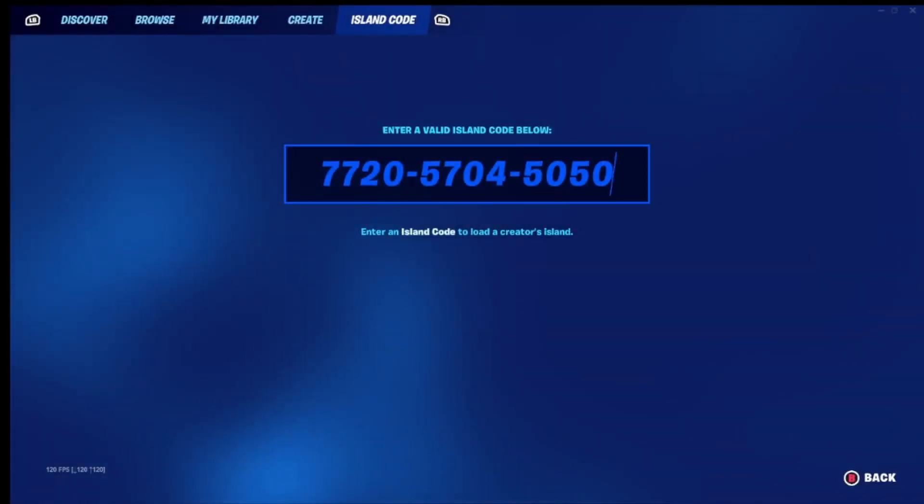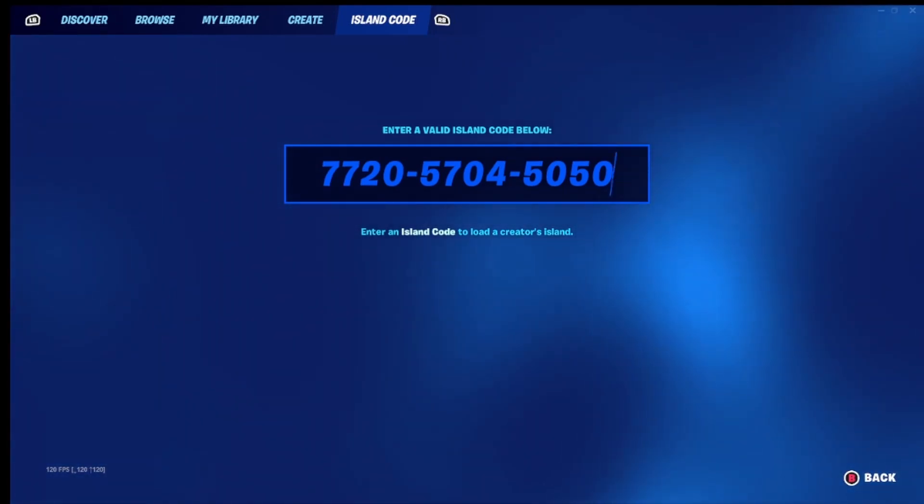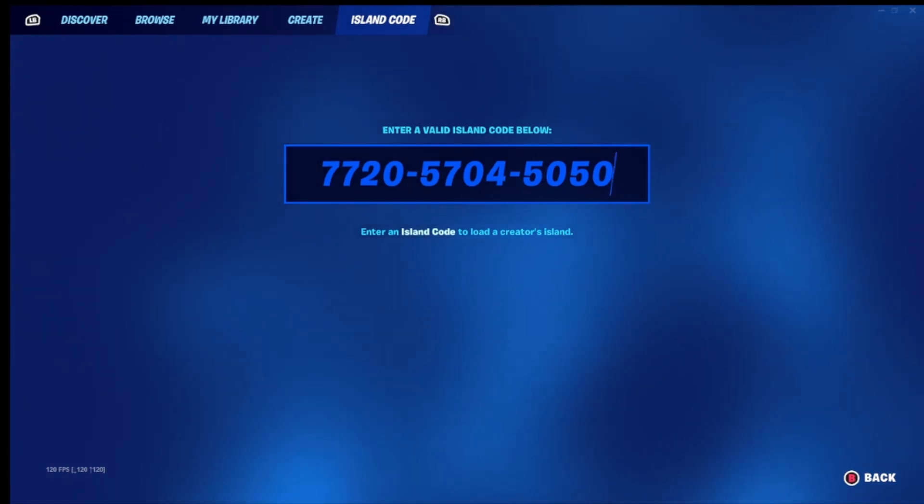First thing you're going to want to do is go over to your map codes and put in this island code. Make sure that you get it in exactly the way that I have it so you get to the right version of the map.